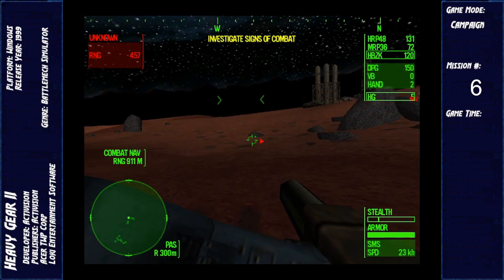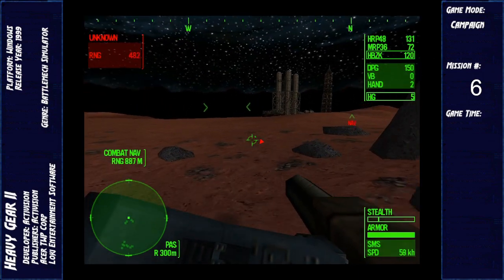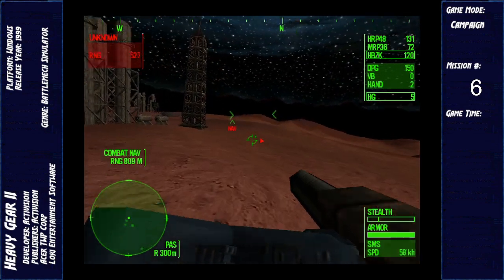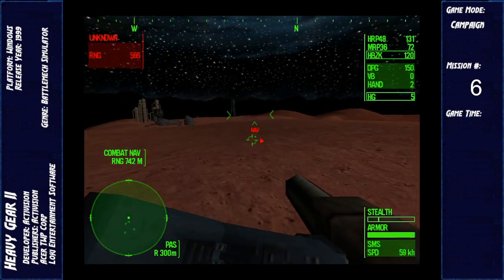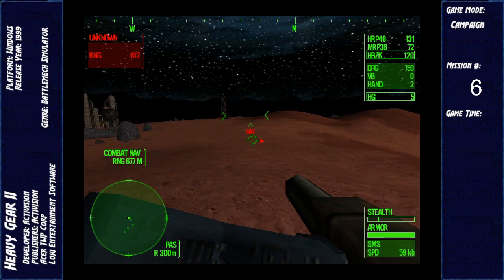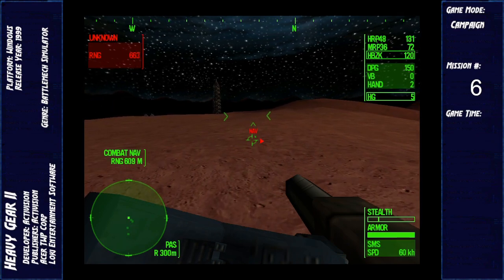Sporadic lights and explosions to the north — looks like a firefight. Maybe a couple of us should stay behind to watch the camp. Commander, I've managed to crack the local NEC command circuit, patching it through now. Sir, it's just a small Liberati platoon — I don't think they pose us any threat. It's not your job to think, Ensign. No prisoners — I want them all dead.